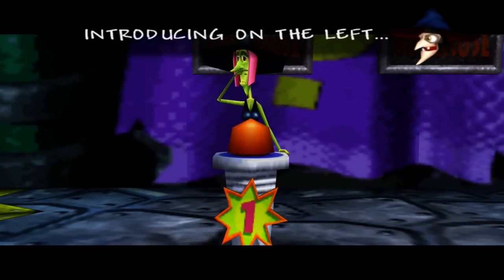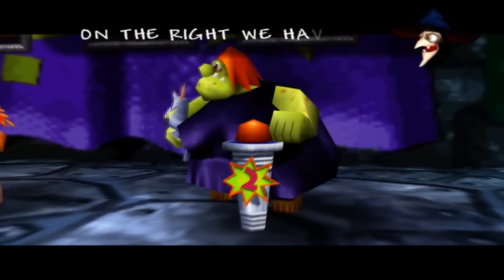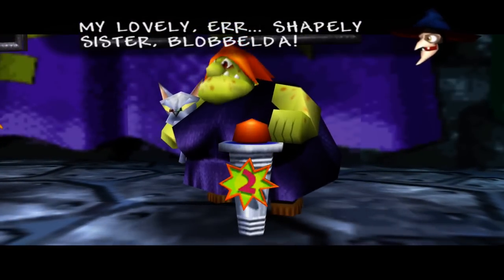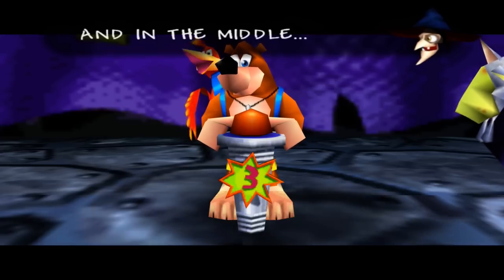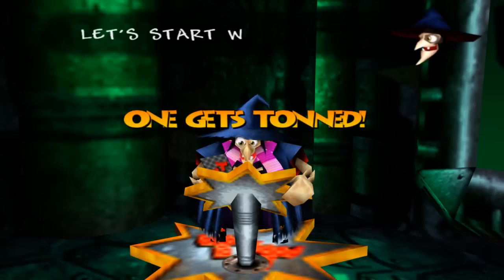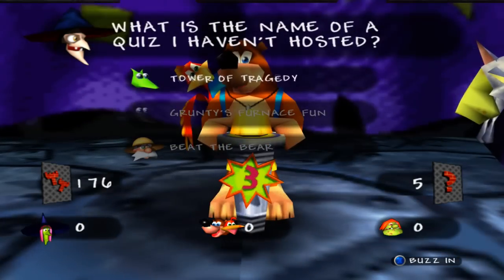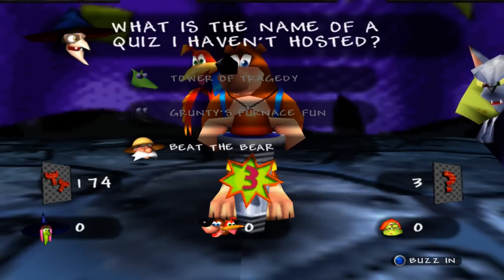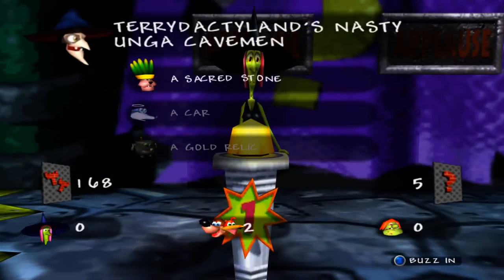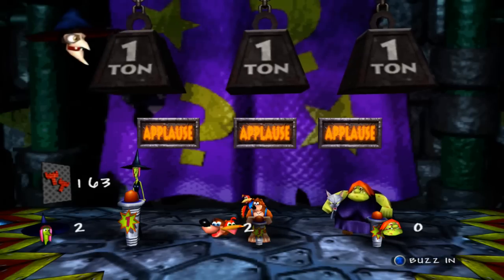Introducing on the left, Grunty's gorgeous slim sister Minjella; on the right, her shapely sister Blabelda; and in the middle, just some loser bear called Banjo. Even the audience still hates us. Round one! The commentary is going to take a dive here because I've got to stay focused and get this quiz right — I'm a little discombobulated answering questions.